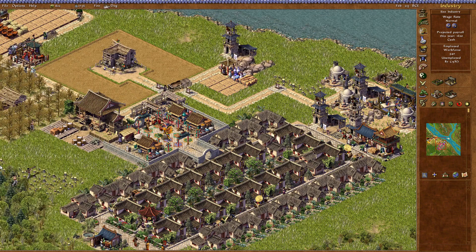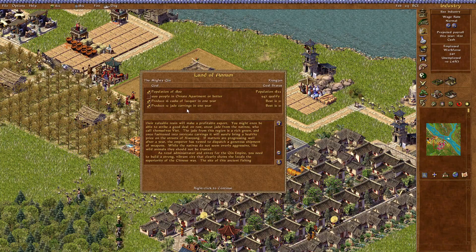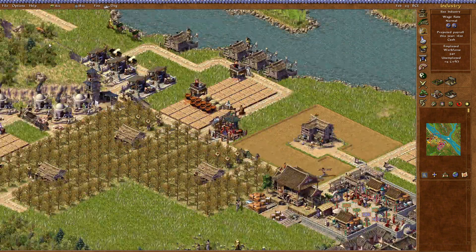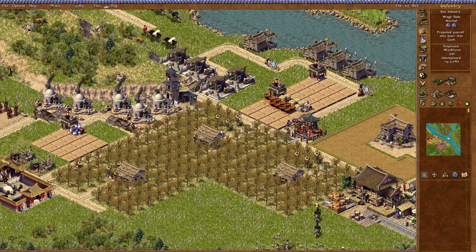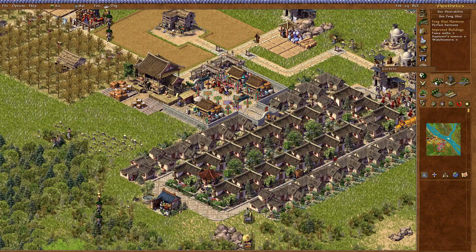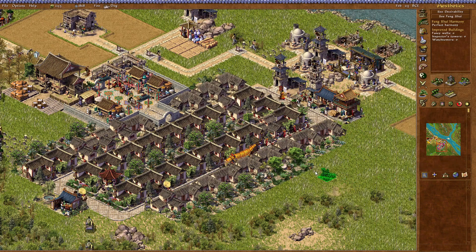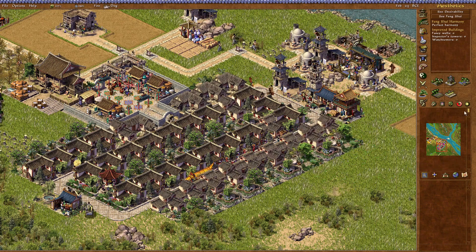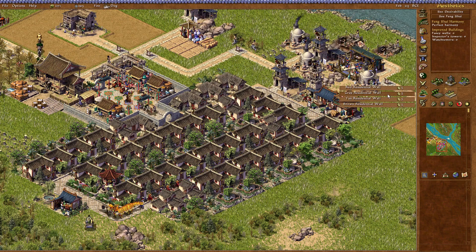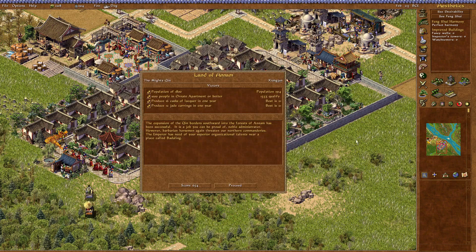Happy new year — let's celebrate. We still have three types of food, which is great. What else do we need? We are going to win very, very soon, which is great — that's going to solve our unemployment problem just by winning. We just need some more desirability. Let's put in a gray wall like this. And the expansion southward into the forest of Annam has been successful.